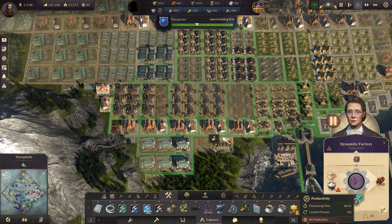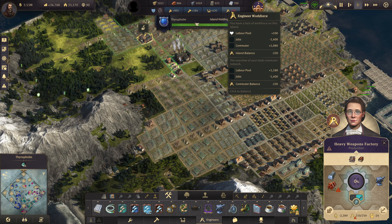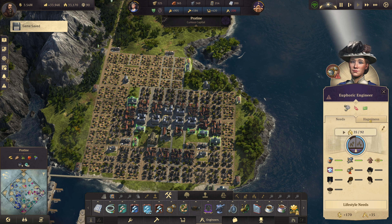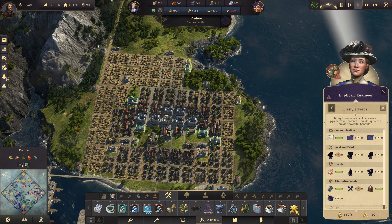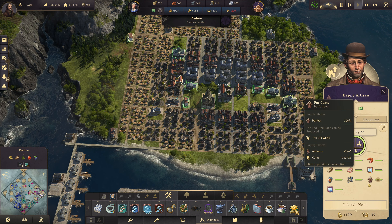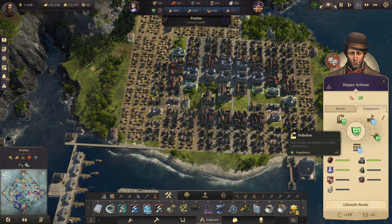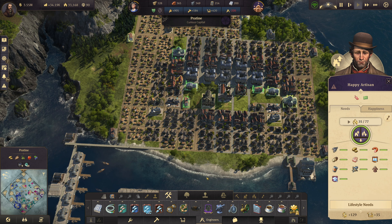Let's go ahead and have a look. If I pause it, we can see how much workforce we're missing. We're missing workforce, and I'm not sure why. But after reloading, the game is now supplying everything, so it's fine — it was a silly glitch, let's put it that way.